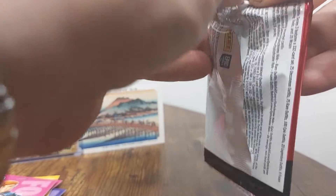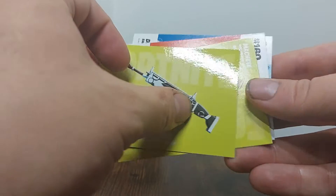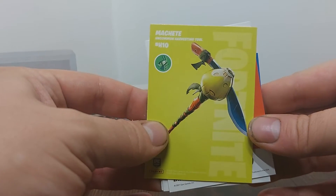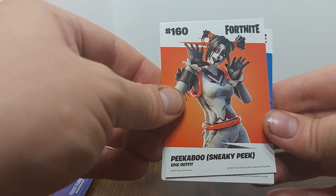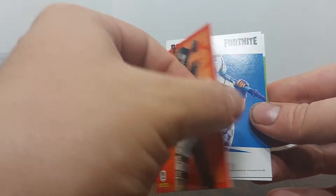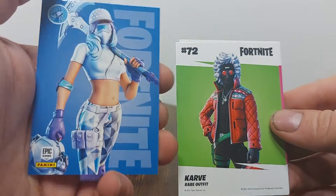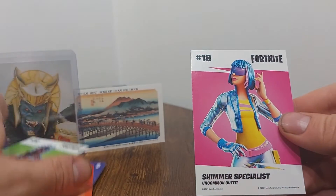All right, one more pack. We got another wrap — Echoes. And what's the other one? Frost Flare. Machete. Lucky. Peekaboo — oh, it's not an emote, it is just another costume. Can you put anything else on the back? No. Diamond Diva. Carve. And Shimmer Specialist.